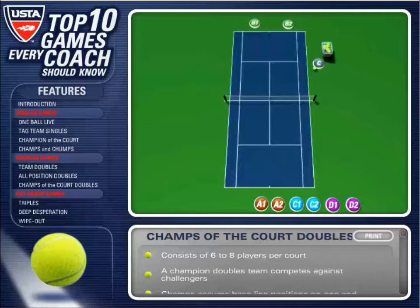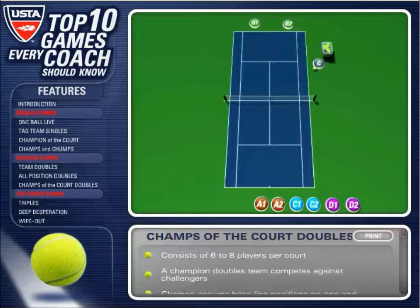Group Games: Triples. In this game, players are divided into two teams with three to six players per team. Each side forms a triangle with one person at the net and two players behind the baseline.